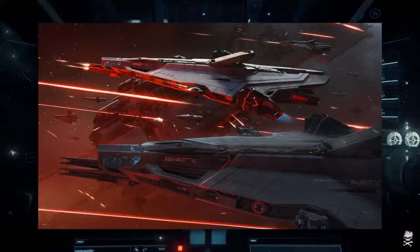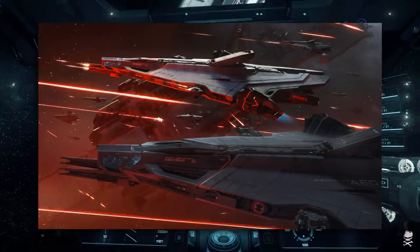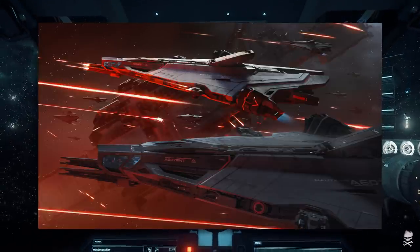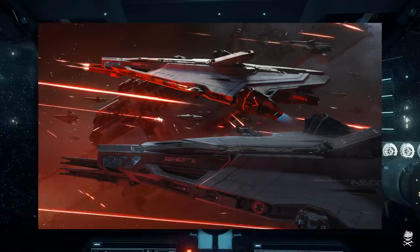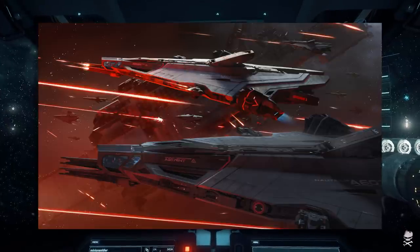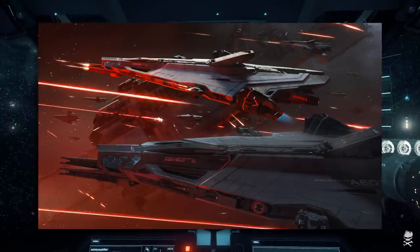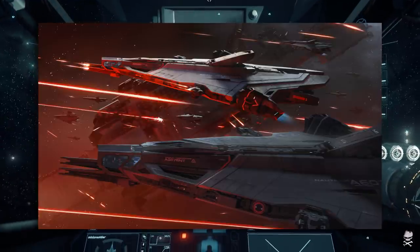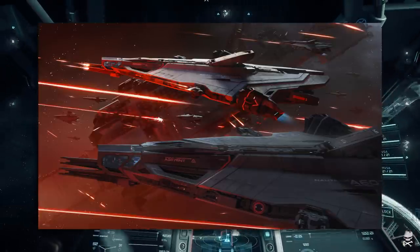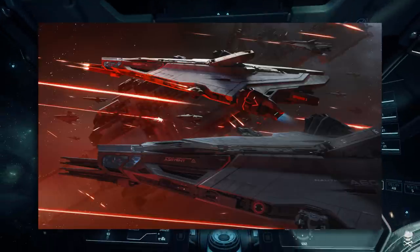The Nautilus is, of course, the mine layer, and being able to ambush somebody with mines is kind of appealing to someone like me. But one of the other big selling points was, of course, those big size seven guns on the front. I like those guns, and so I saw some very interesting possibilities with this ship.